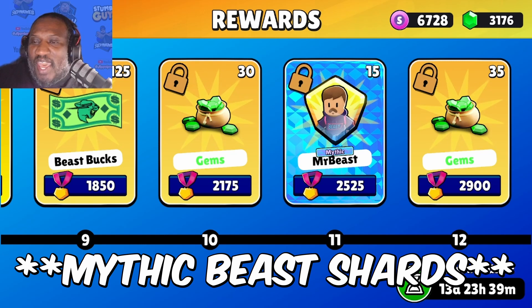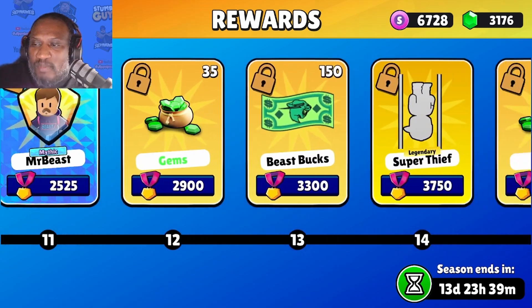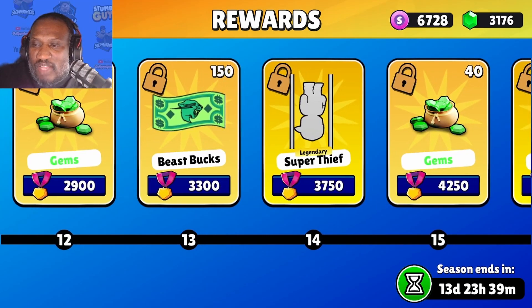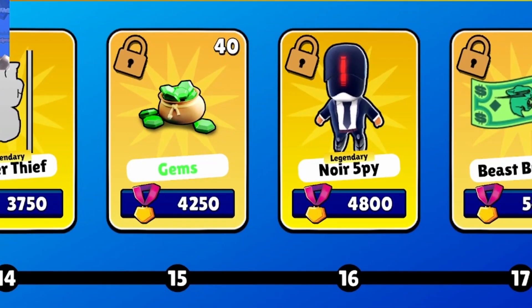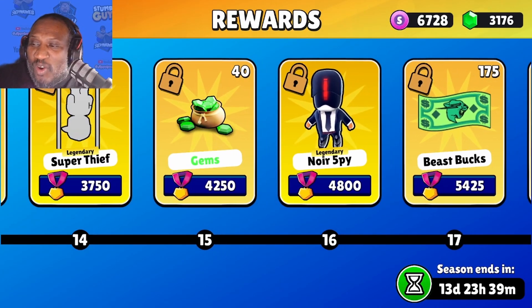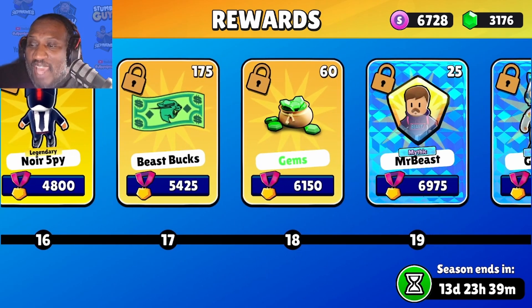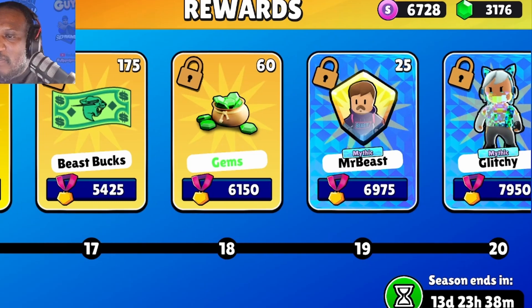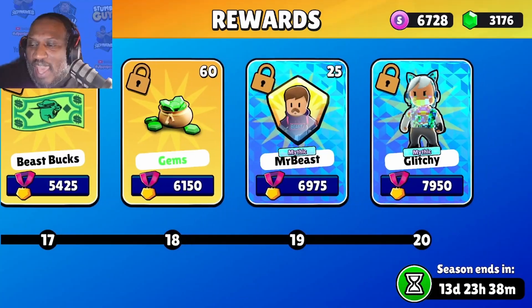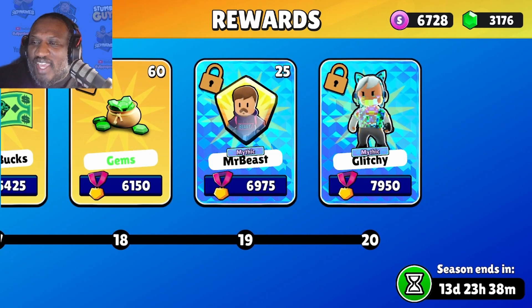At level 15 you get the mythic beast — we're gonna be grinding all night on my live stream, be sure to check me out at Twitch TV forward slash Step The Game Up. Level 12 is gonna be more gems and more beast bucks. We get the animation at level 14, level 15 is gems, level 16 is the spy. What a tournament — up ahead level 17 is more beast bucks, level 18 more gems, level 19 is mythic Mr Beast. I believe these are shards to get the character in the game, I don't think this is the actual skin.